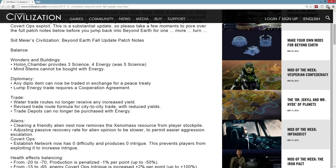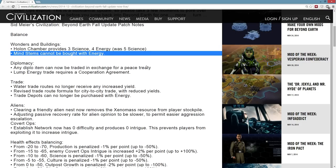Balance changes — wonders and buildings. Holland Chamber, I guess this is a nerf: less science in exchange for having some energy instead. Not really a massive thing one way or another. The ability to buy mind stems with energy would let you really rush out of a victory quite quickly as Harmony, and I think this is going to probably bring it back to a pace that's a little bit more reasonable with the other victory types. I still think the Mindflower victory type might be one of the easier ones to do, because you don't have to worry about placing a bunch of colonists and protecting those sites, or spending tons of units sending them through a gate, depending on whether you're going purity or supremacy. So I think this is probably an important change.